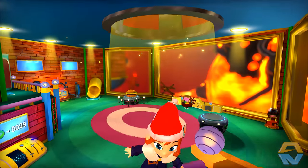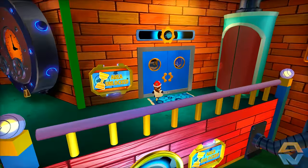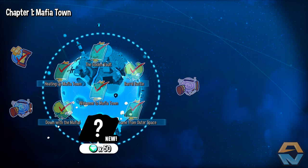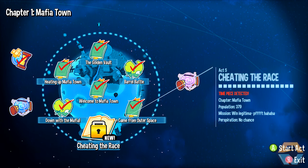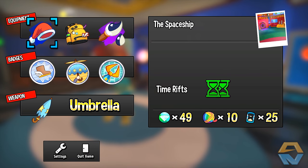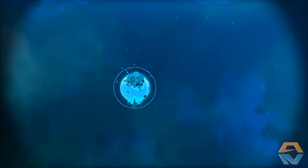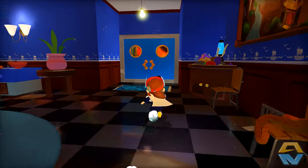And head into Alpine Skyline after all. Actually, first we're going to check out Mafia Town to see if there's another Act available yet, because we're still missing Act 5. Act 5 - let's see what it's about. Cheating the race. Start Act... you're missing a key item. Would we want the sprint hat? That's what I would have thought we would have needed for a race anyway. I guess we won't be doing that then.